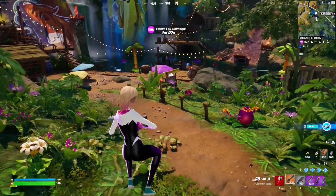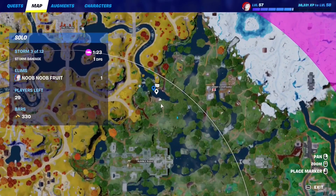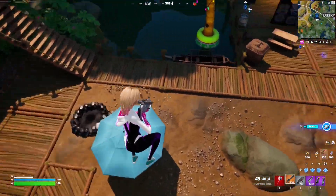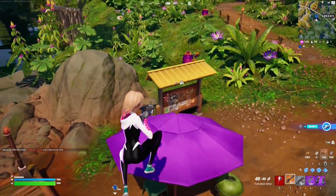For this Meowscles quest, you have to bounce on five bouncy objects. The best way to do this is to go to Sunswoon Lagoon — that's the new landmark. In this spot you're going to find umbrellas and floaties, and you just jump on top of them. That's one, that's two, this is number three.